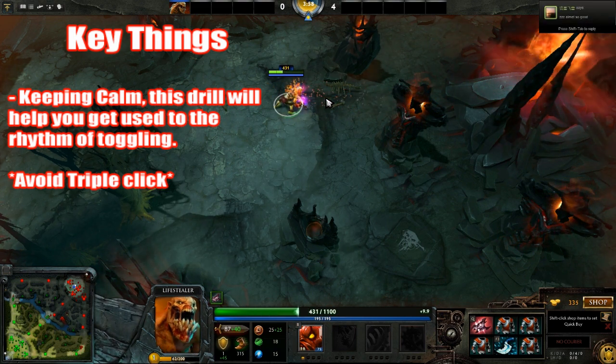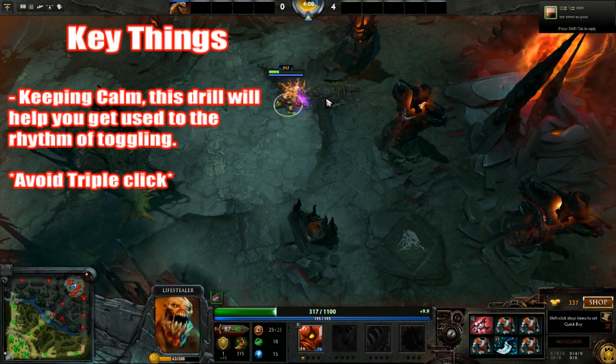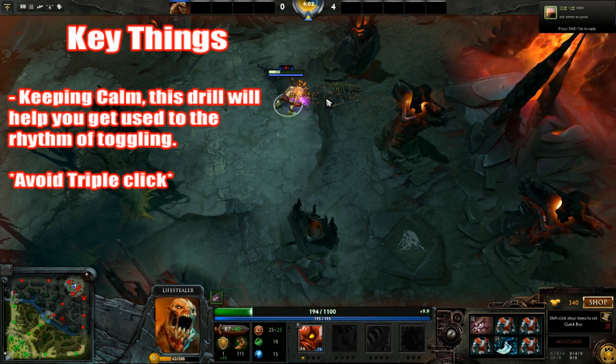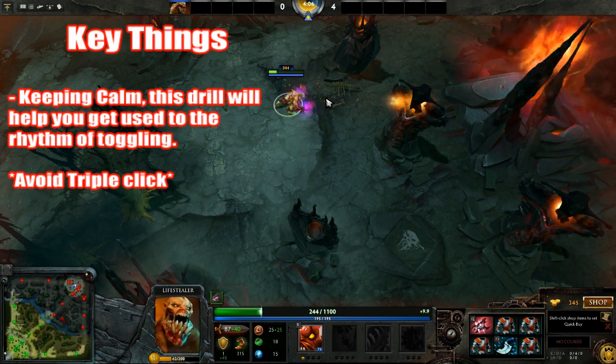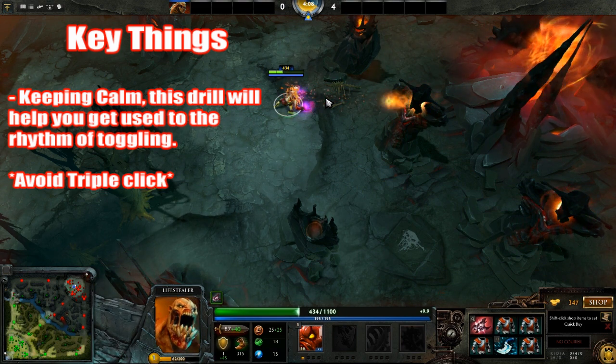A big problem with armlet toggling for most people is that they panic, and instead of pressing twice they press three times and fail to toggle. This drill will help you practice and keep calm.